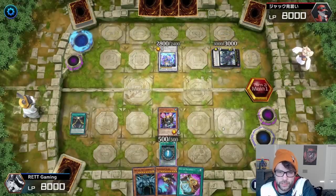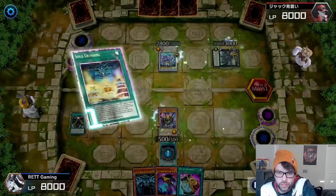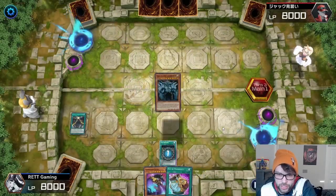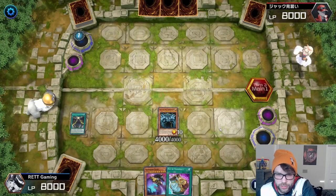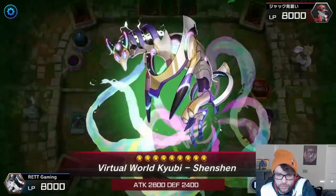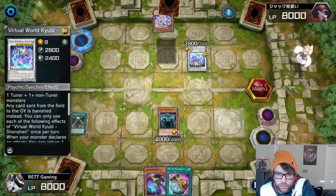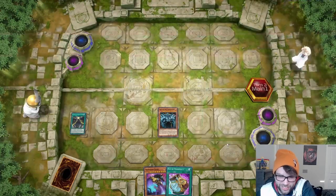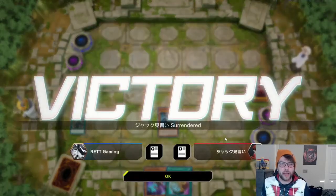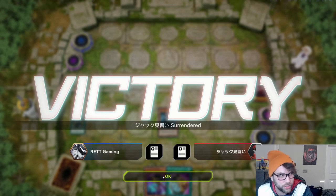On his turn he brings back Shenshen by banishing two Virtual World monsters, and after he summons it I use Soul Crossing. Soul Crossing allows you to use monsters on both sides of the field to summon a Divine Beast monster. I use his True King and Shenshen plus my Reactor Slime to bring out Obelisk the Tormentor. He tries to use his effect but it doesn't matter — I still get his True King. He brings Shenshen back, summons another monster, then quits because he can't beat Obelisk the Tormentor.